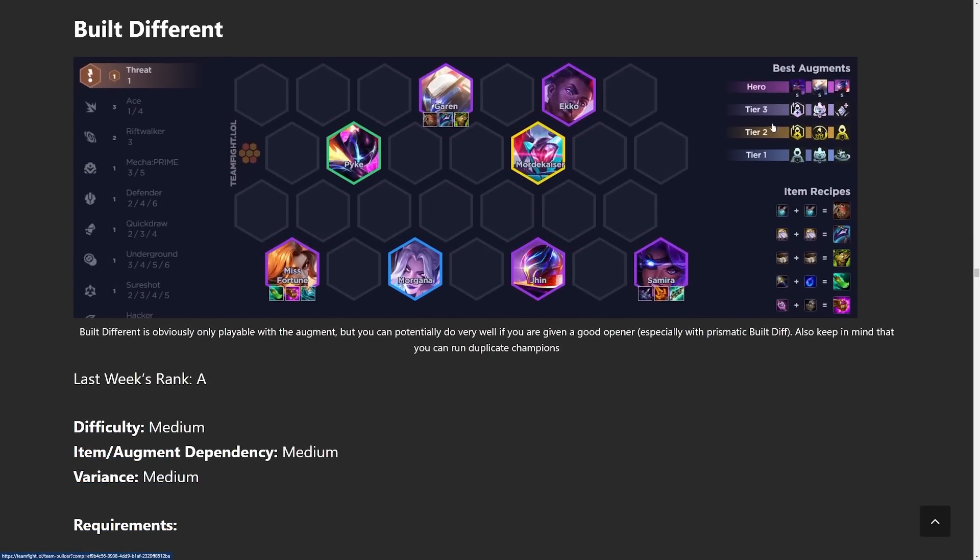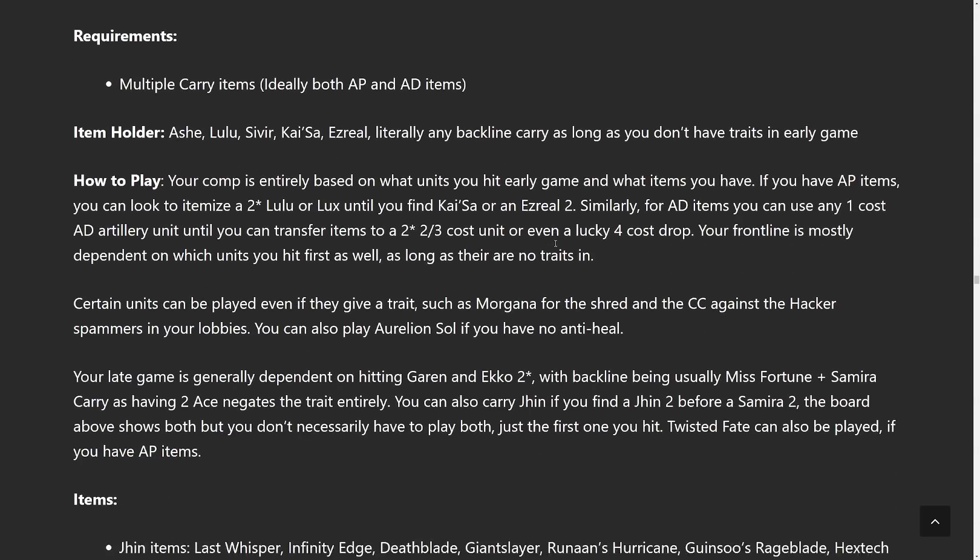Let's move on to Built Different. Only play this with the Built Different augment. Do a fast stage strategy or standard leveling and make sure to run duplicate copies of different champions. One of the troubles with Built Different is that Samira is a primary carry here too, which can be tricky since Samira is being contested by many teams. You could play Jhin instead but it's just not as strong.